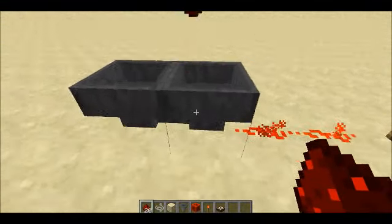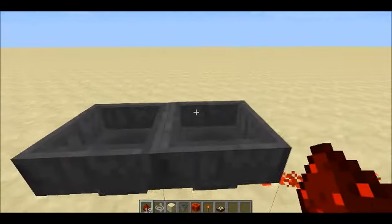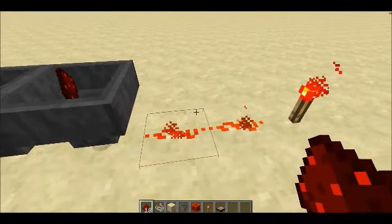You can drop items into hoppers unless they're powered. So I can throw items into this one, but not this one, because it's receiving a redstone signal.